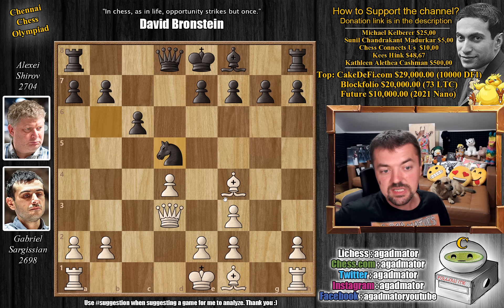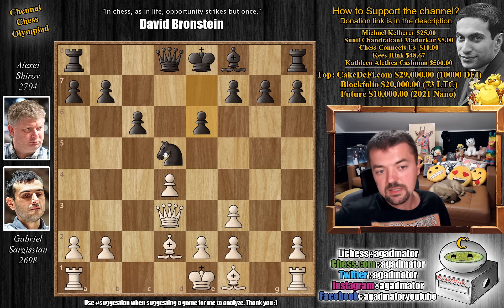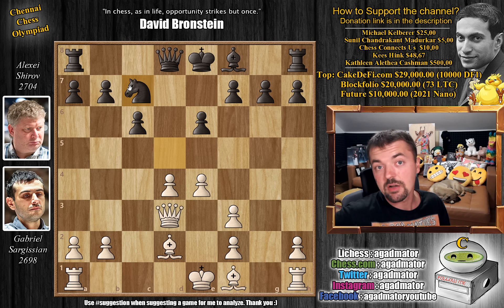And now bishop captures on f3. We have g captures and now white's pawn structure is a little bit messed up, but he will play e4 at some point and he will have a massive center. So knight b6 attacks the queen, queen d3 and now knight f to d5. Again, all very standard, played many, many times. Knight captures, knight captures and now as the bishop is attacked, bishop back to d2, preparing e4 to dislodge the knight from this mighty d5 square. So e6 and now pawn to e4.